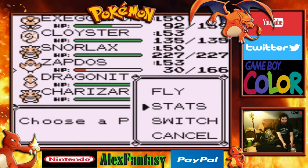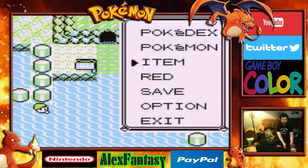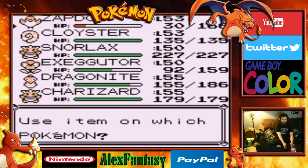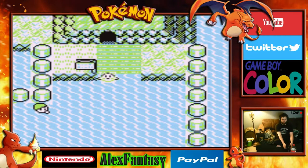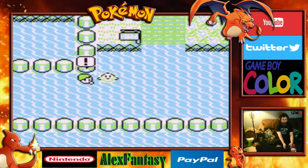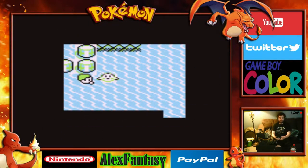We'll make sure our Pokemon are all set. We'll put our Zapdos up front — it's only two levels away at level 55, so we'll try for that. Then our Cloyster, Snorlax, and Exeggutor. A couple more trainers to defeat on our way back to Cinnabar Island.